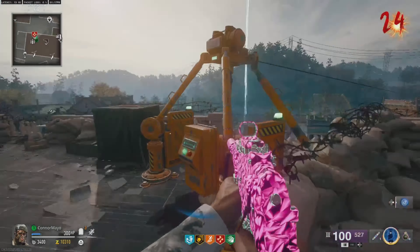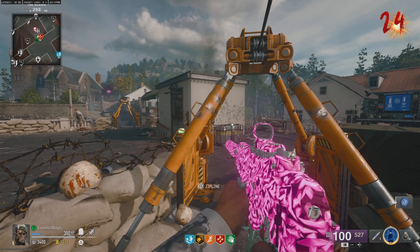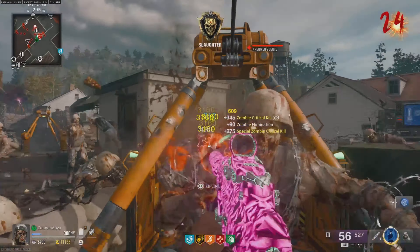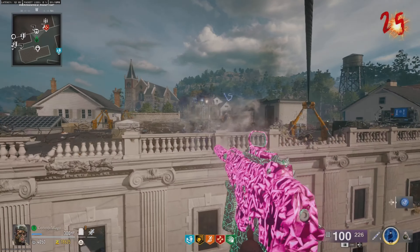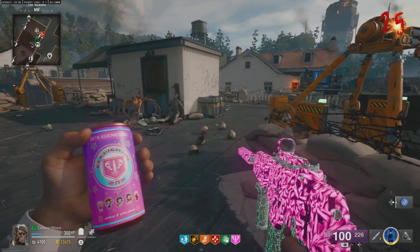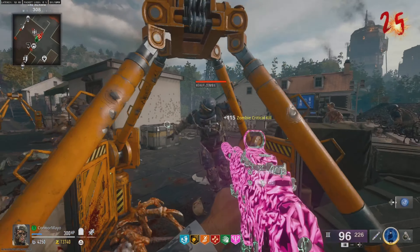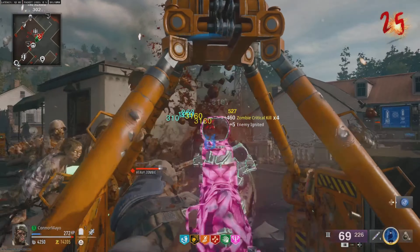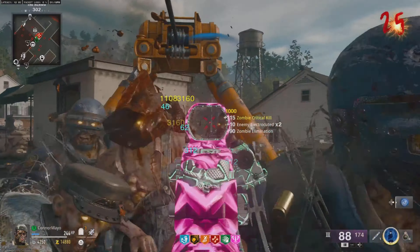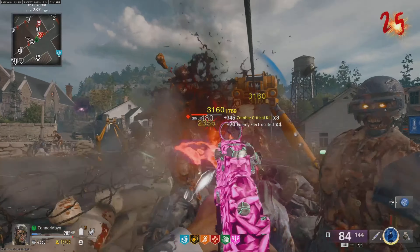Oh look at that reload - boys, that is beautiful. There it is, that's what we needed. Let's get Electric Cherry baby! It works better on Terminus but yeah - reload, they're blocking all the zombies. Now we're pretty much invincible.